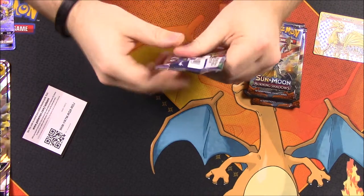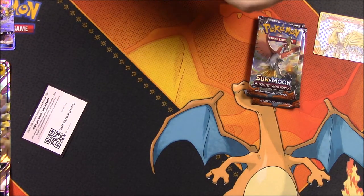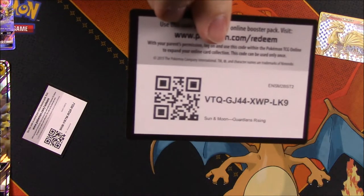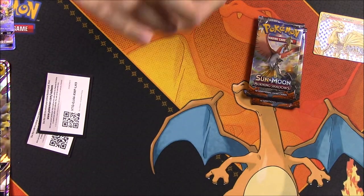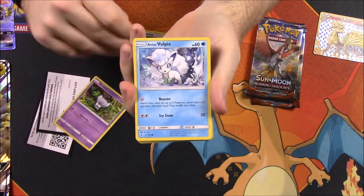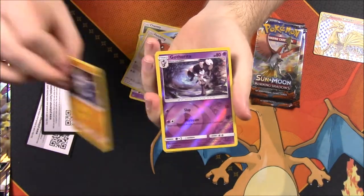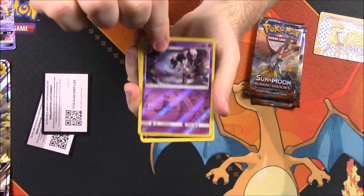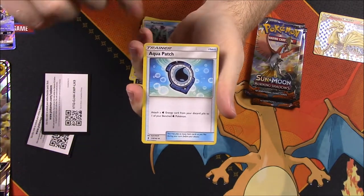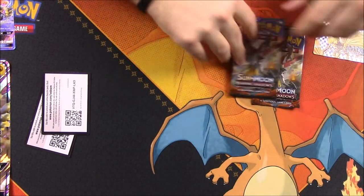Now we'll go with our Guardians Rising. Let's see what we get out here. First up we have a Chansey, Gothita, Lono and Vulpix, Fletchling, Machop, a Gotharita, a Reverse Holo, and a Honchkrow as a rare, Fighting Energy, Marnie, Aqua Patch Trainer, and Vanillish. Nothing good out of that one, unfortunately.